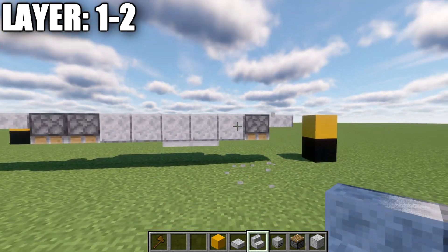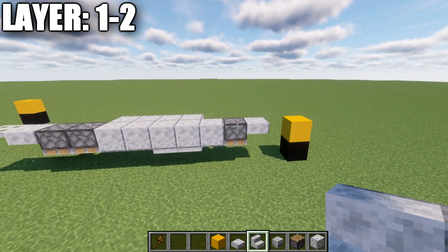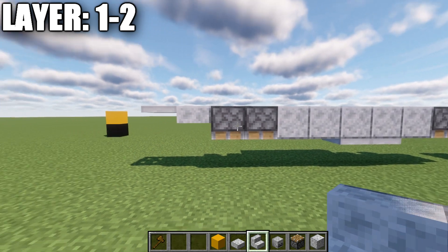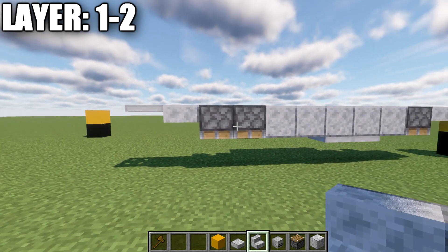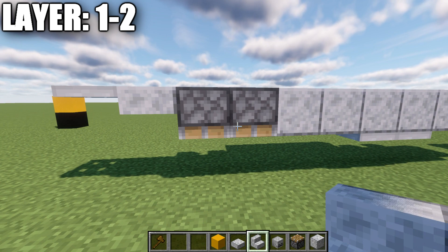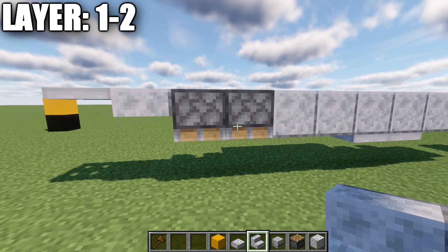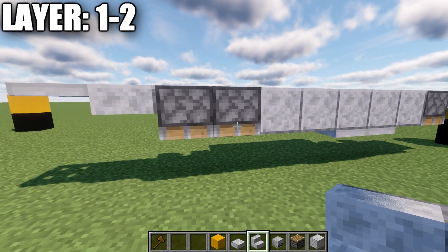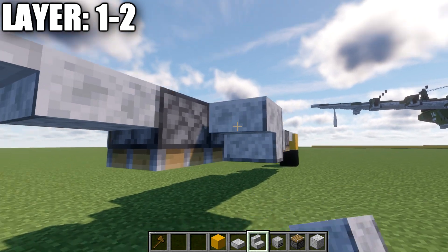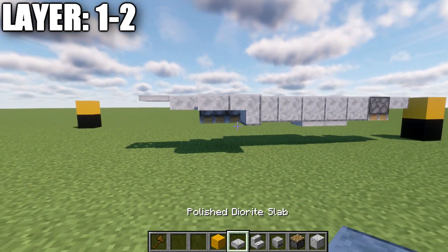If you're not on Java, instead of the piston, place down an upside down polished diorite stair in that direction as an alternative for the front. Go ahead and move to the back of this row of five and place down two more pistons. For non-Java players, place down a polished diorite full block and then a polished diorite top slab instead. After that, place down a polished diorite top slab, an iron trapdoor, and then going to the sides up front, place down two skeleton skulls on the side of the piston.